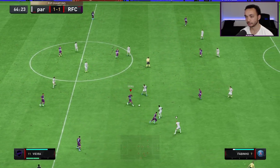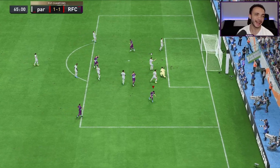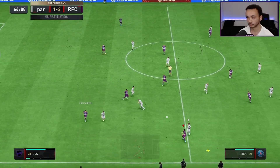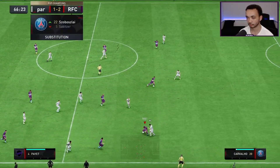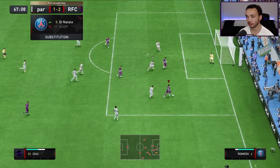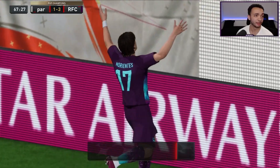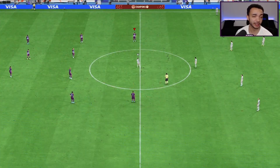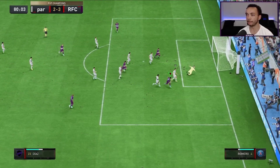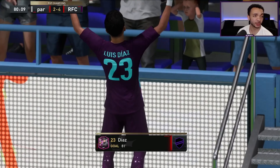Tricky play, tricky play. Diaz in the box — that is a rocket into the top left-hand corner, brilliant finish! Constant pressure paying off — easy goal there, their defense went too far pressing. Diaz into the box — wow, look at that finish at the near post, slotted home. That should be it.